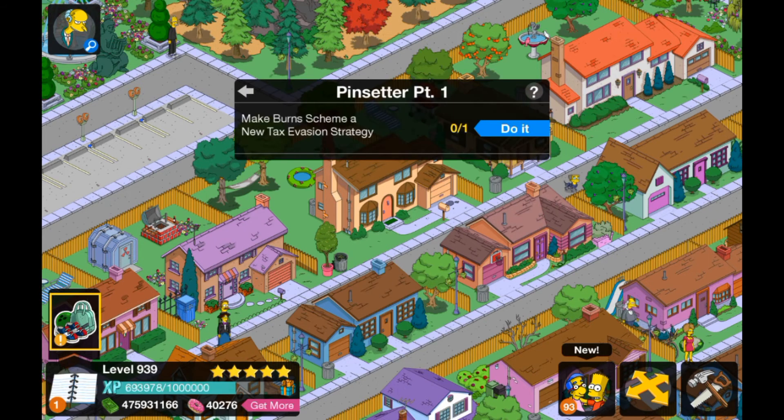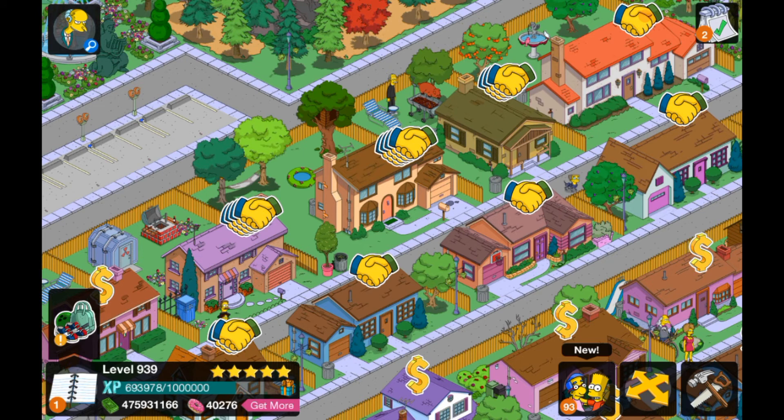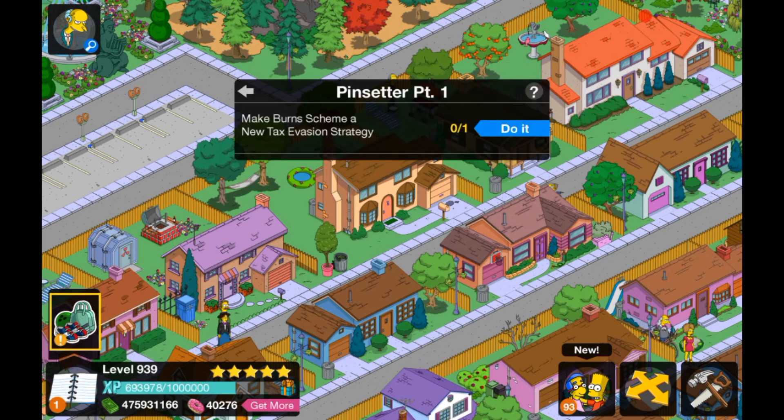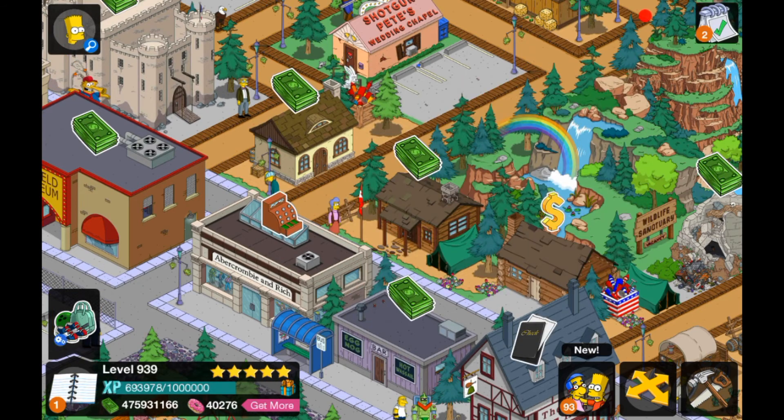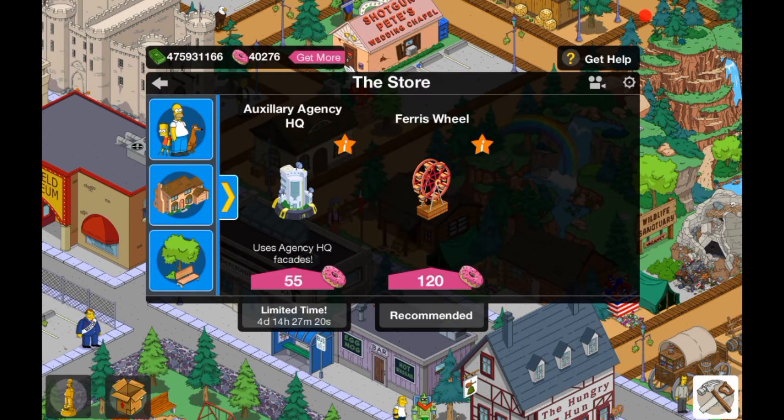We've got a lot of friends who have clicked on my building. Anyway, Pin Setter Part One: Make Burns scheme a new tax evasion strategy. So we'll do that now. It's kind of laggy, I don't really know why. Let's click on Mr. Burns — he's here! So six seconds — of course it's six seconds.